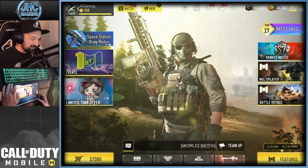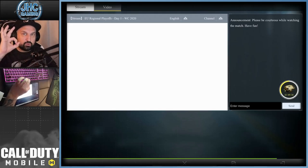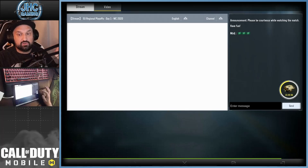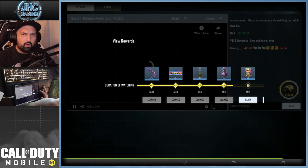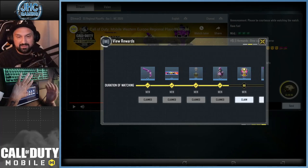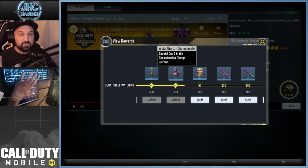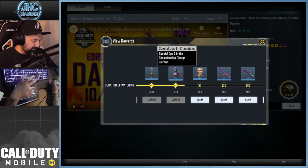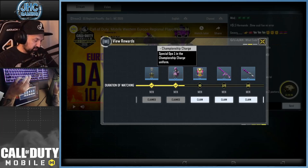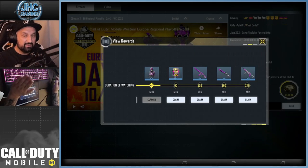If you don't have that, it means your device is not compatible — it's like the watch ads feature. Once you click on it, you'll see a little circle on the right showing your watch time. I watched for just over an hour. You can see all the rewards available this weekend: a Magnum calling card, a charm, and for watching a total of one hour you get the Spec Ops 1 skin called Championship Charge Uniform. If you watch four hours total, there's an HG40 and it looks pretty dope.